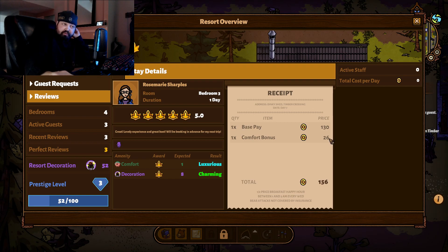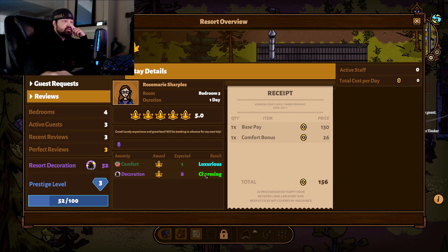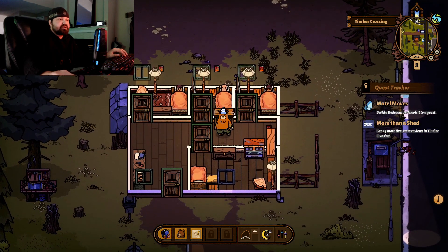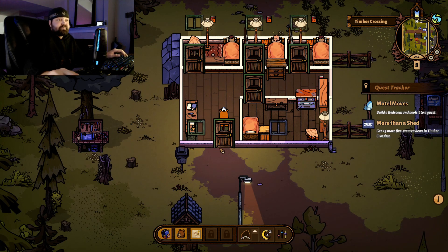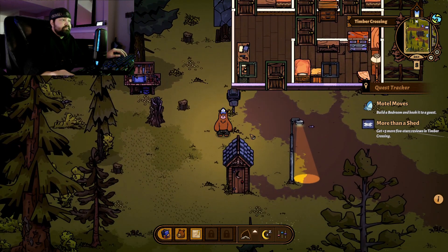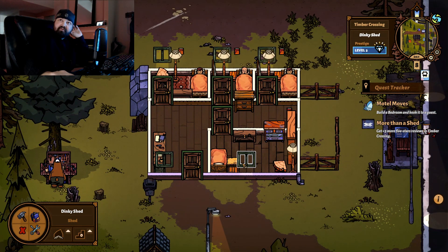Let's go talk to this guy. What do you got for us? How's the construction site going? He's not trying to sell us something while he's talking to us — this is kind of weird. Green button, it's ready. Not really ready, but we're currently in position one out of one in the queue. We need to build a bedroom and book it to a guest — the problem is we need a bathroom and we can't afford one.